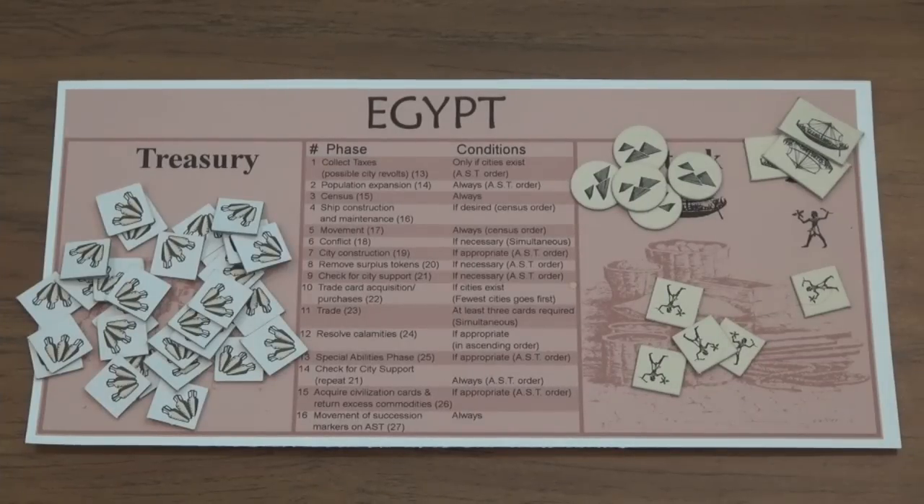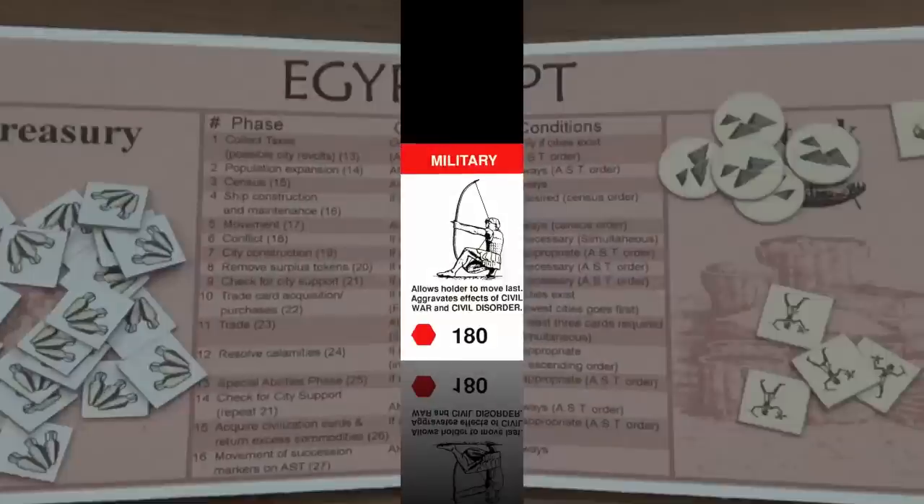Coinage allows you to adjust your tax rate. Instead of taxing two per city, a civilization can decide to tax three, two, or one per city — but it must be uniform across all cities. So if Egypt has four cities on the board but only five people in stock, they can lower their tax rate to one per city and avoid revolt.